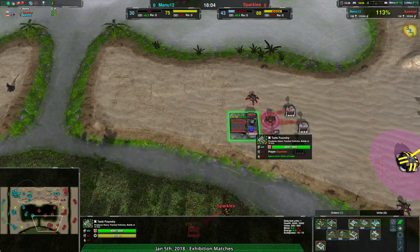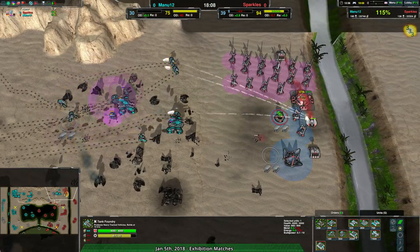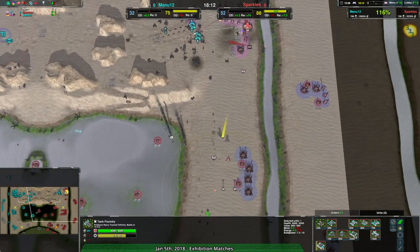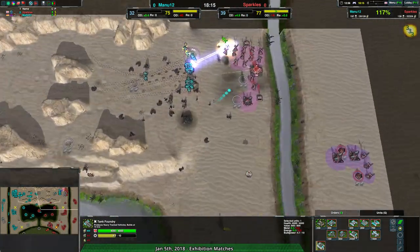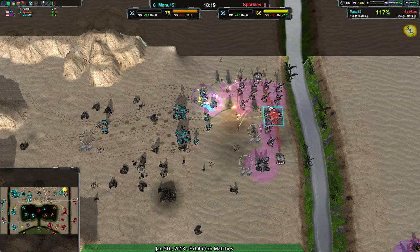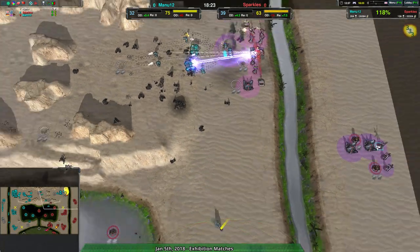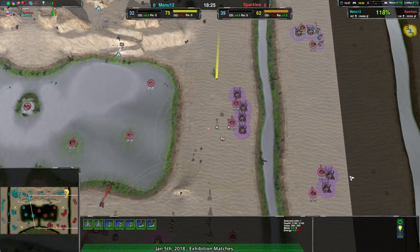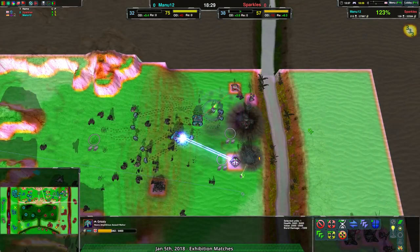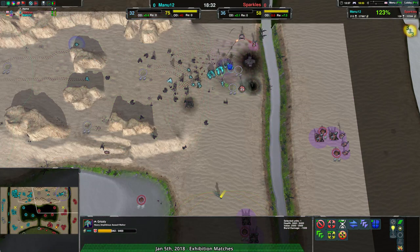There we go — a Cyclops coming in here to help get rid of the Grizzlies. The Grizzlies are back active; the Gnats have been pushed away or killed. The Grizzlies are going to wipe out everything inside this base. The gunship factory is done. Most of Sparkles' economy was dependent on these wind generators, and they're gone. The Grizzlies go right back into the rear — this ravine is totally passable to Grizzlies. The fact that it's underwater makes no difference — they're amphibious units and can deal with water.